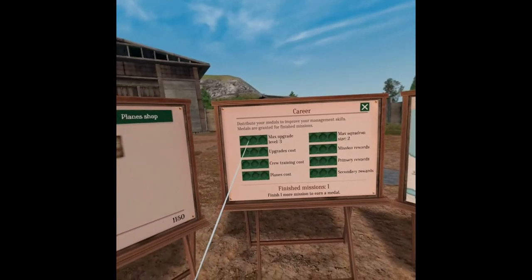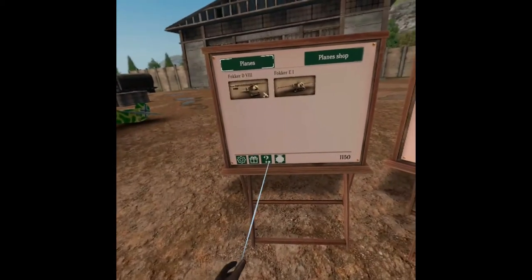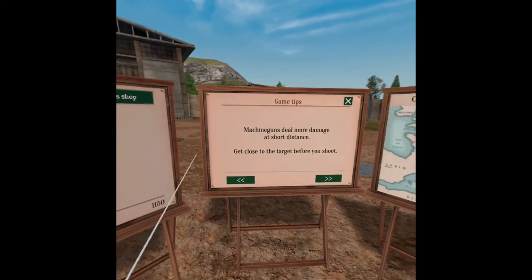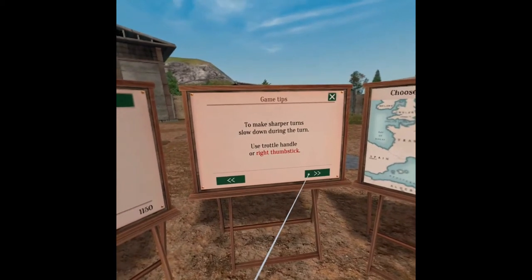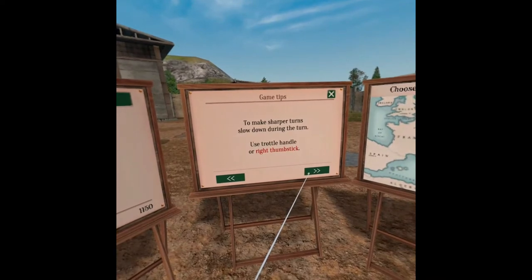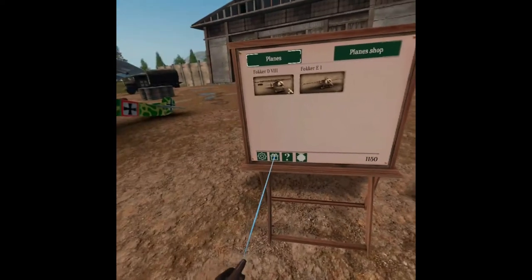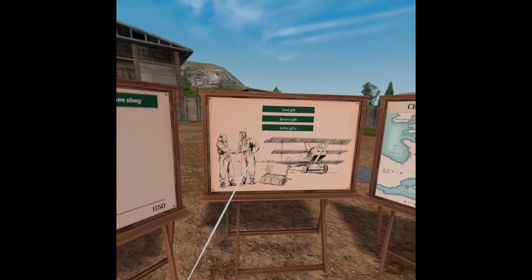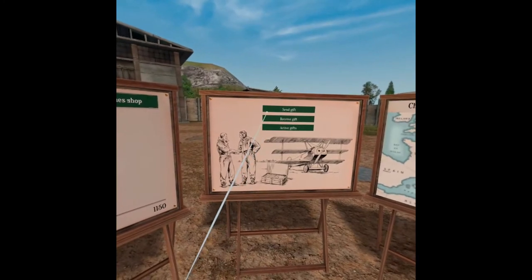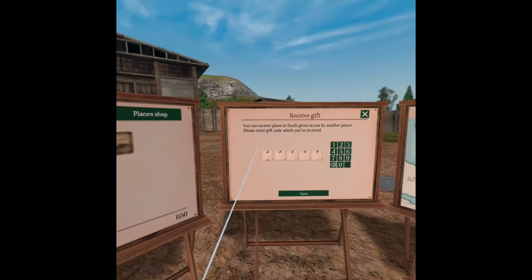There's one mission where you're bombing boats, there's a night mission where you have to protect the artillery emplacements, and then there's one where you're just shooting down planes — a pure fighter mission. There are also in-game tips that teach you things, and this is where the gift system is shown. I don't know how I feel about it — take it or leave it.